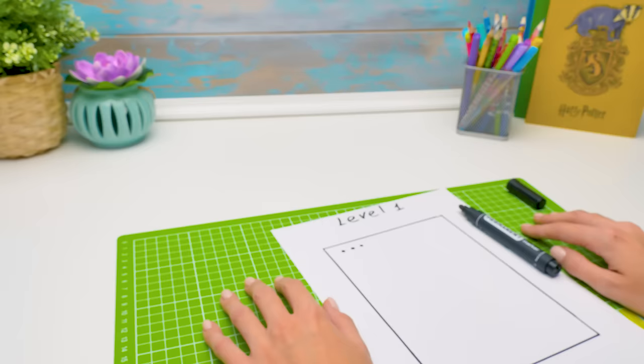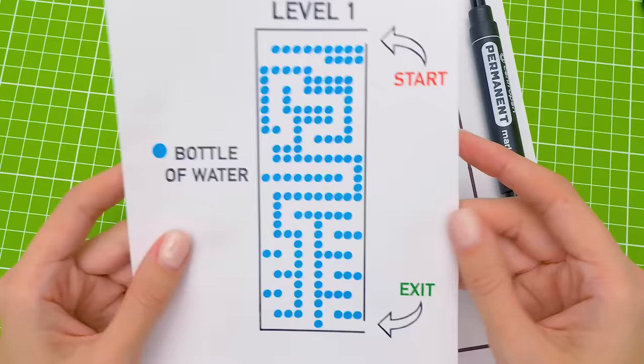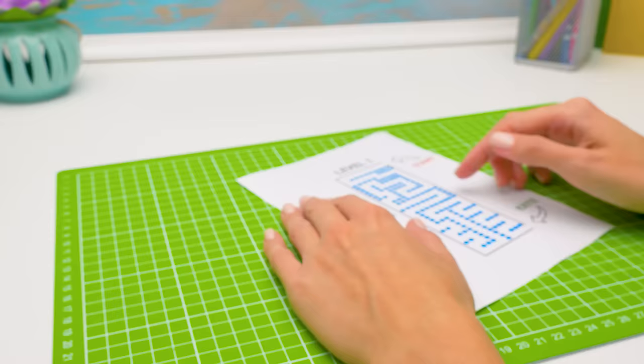What is he up to? Sue, I drew the layout using our laptop! It's faster, easier, and looks better! Sammy, you're a genius! Simply call me Sam! So, here's the first level of our maze! Bottles and obstacles are marked with blue dots, and the walls. Sue, I considered everything! What are we waiting for then? Let's start the craft!